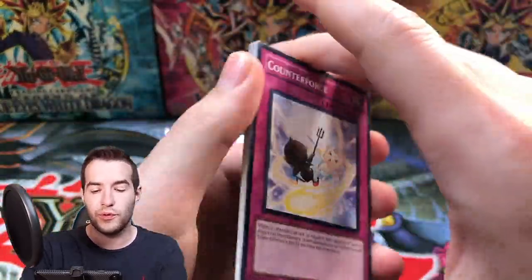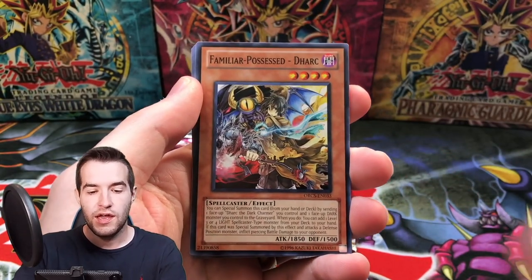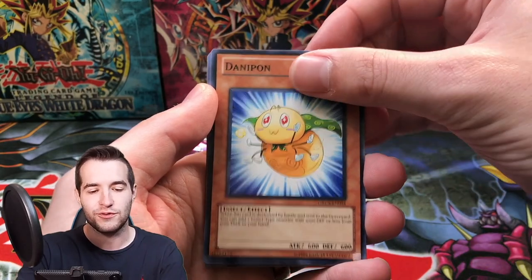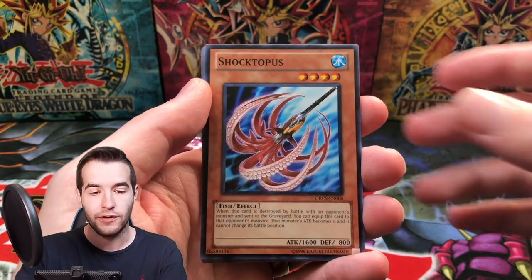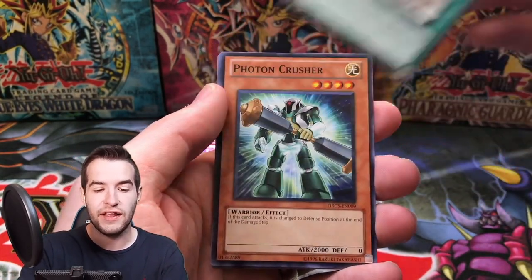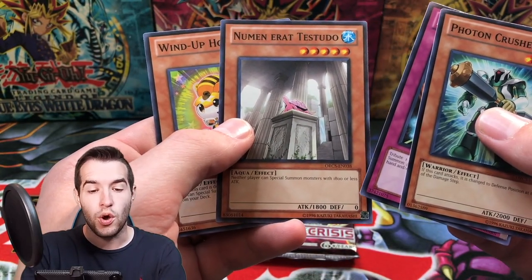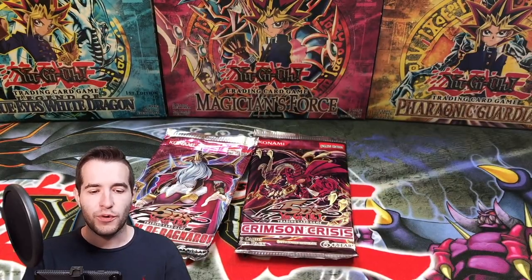Three packs left — let's go with the Order of Chaos. We pulled a pretty epic Inzector Hornet earlier. Can we pull something else crazy? We got a Counterforce, we got the Dark — Familiar Possessed Dark, so there's Dark the Dark Charmer. Familiar Possessed Dark — that's cool. Danny Pawn, Danipon, Shocktopus, Mist Valley, Photon Crusher. Newman Errat Testudo — that's cool.